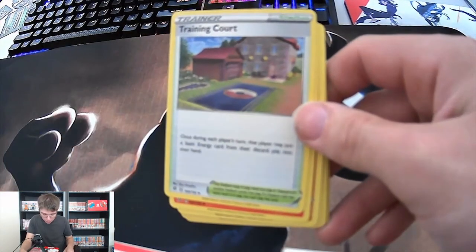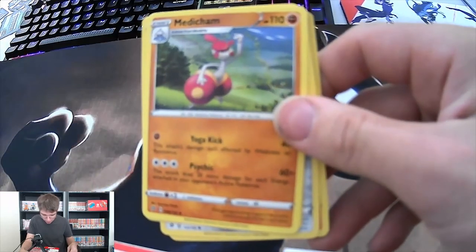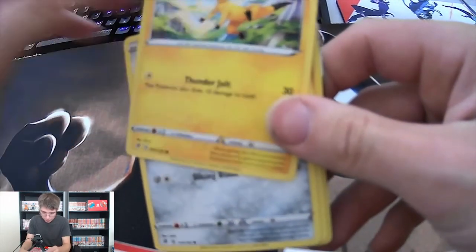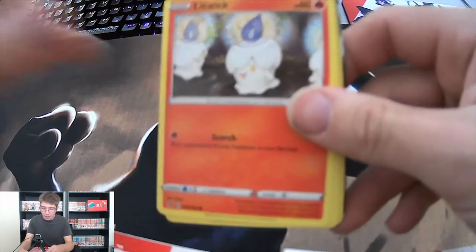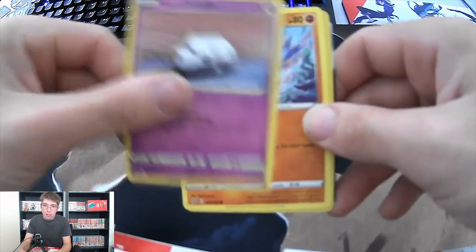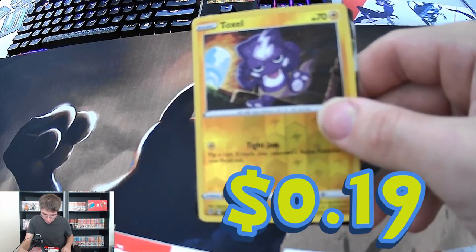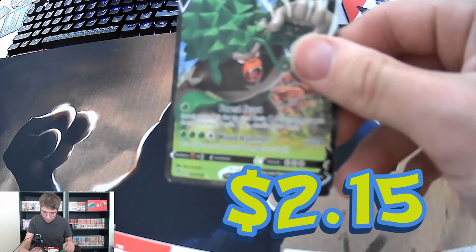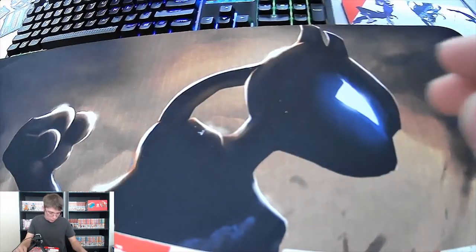We got an Energy, a Training Court Trainer, a Lampent, a Manachun, a Healy Top, a Healy Hyo, a Honedge, a Lickitung - I don't know why Lickitung is even a Pokémon, it looks kind of weak and pathetic. We got a Galarian Corsola, a Binacle, a reverse holo Totsul. We also got a Rillaboom V guys - that looks really cool. I'm going to go ahead and sleeve him up a little bit.